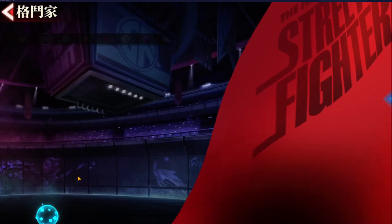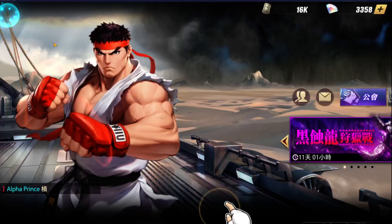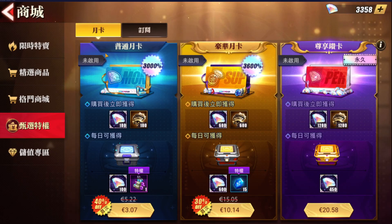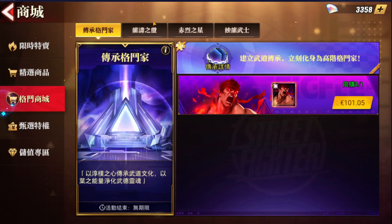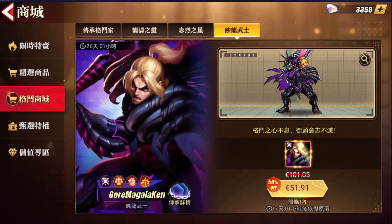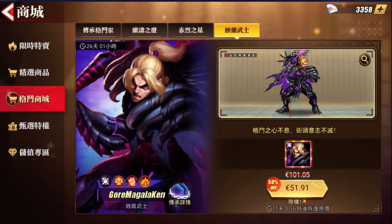They changed the typing for a reason — in this game, all legendary characters will be pay-to-win. There are no dragon tears for legendary characters like Kan or Fashion Sakura. The only way to obtain Kan in this version is to spend money — specifically around 51 euros, roughly 50 dollars. You won't get any fragments; you simply have to buy him.